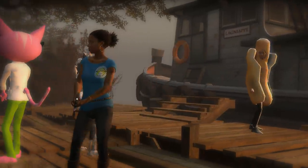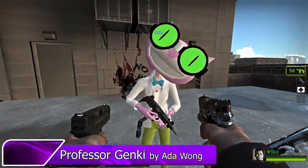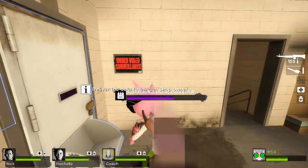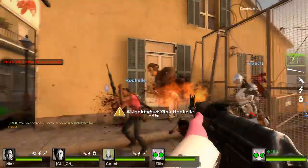That's it for Special Infected, but thankfully the survivors have a decent selection of Saints Row models. Ada Wong has graced us again with a Professor Genki model for Ellis. Due to certain limitations, Genki's waist had to be shrunk down, but in turn the tail has its own physics. In first person, the arms and hands have been fully modeled. You could say that this mod is quite ethical.